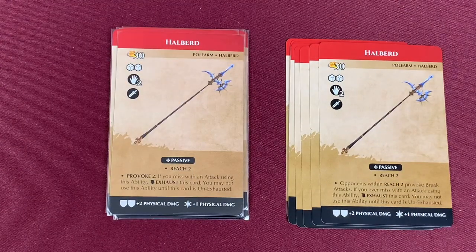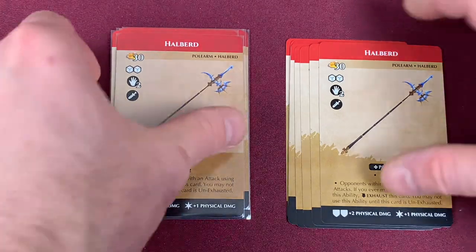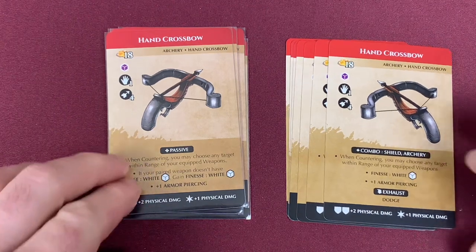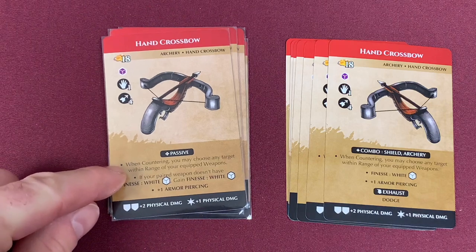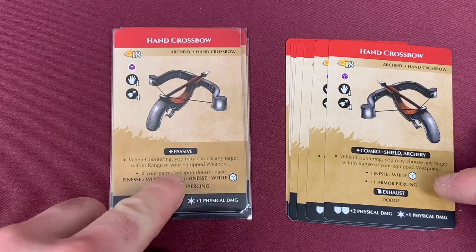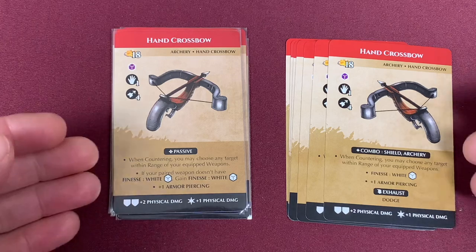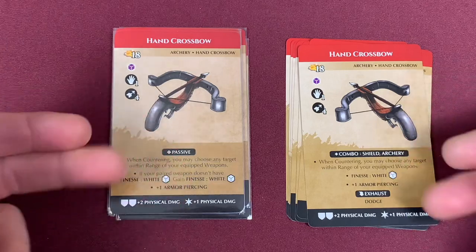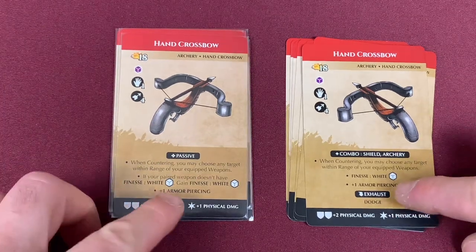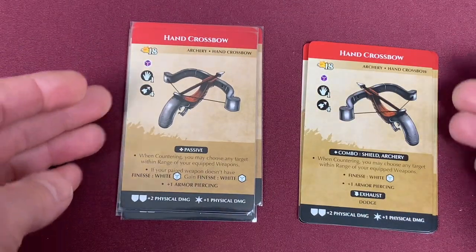Moving to the Halberd — it has gained the tag Provoke 2. Instead of all that text about provoking break attacks at Reach 2, it now just uses the Provoke tag. Moving to the Hand Crossbow — these have had a pretty big change. They lose the combo tag for Shield and Archery and gain a giant passive power: when countering, you may choose any target within range of your equipped weapon. The Finesse White is still there, but if the paired weapon doesn't have Finesse White, this gains Finesse White — so paired together, there's no combo anymore. It keeps the plus one armor piercing but loses the dodge exhaust power. The art is completely reversed, which is a notable visual change.